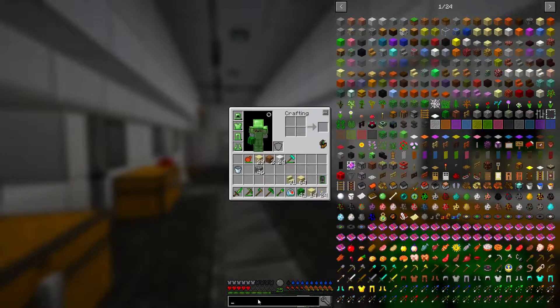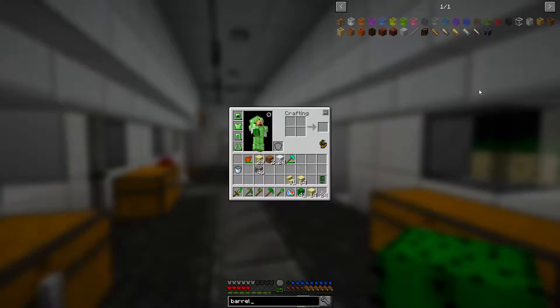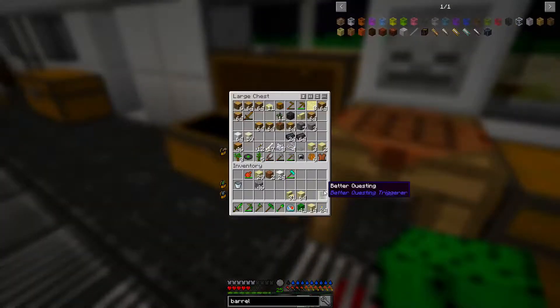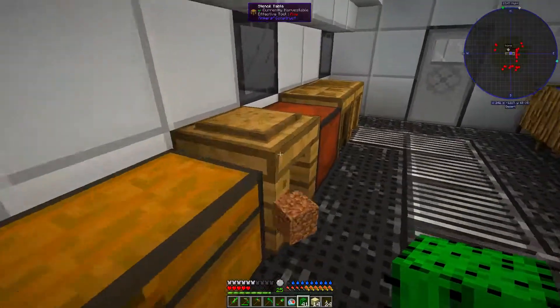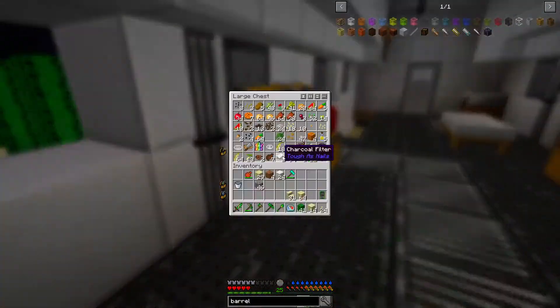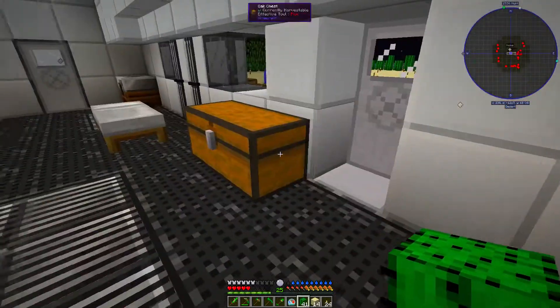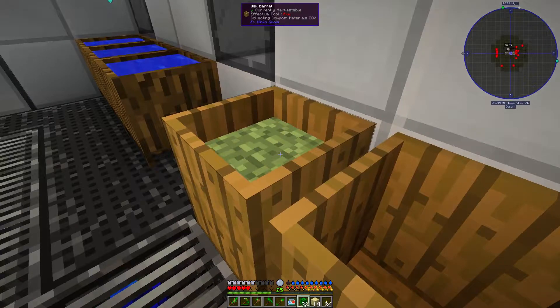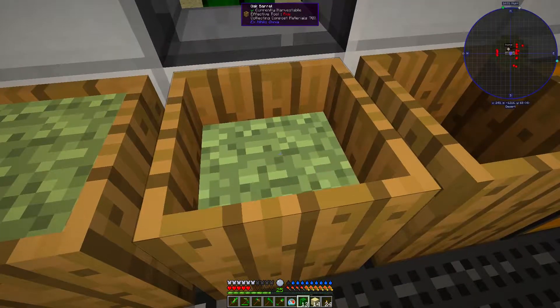So what kind of barrel can I put lava in? In my test world a stone barrel worked. We need stone slabs and straight-up stone, so let's do that real quick. We've also been making seared brick, and we will be able to make a smelter soon. We need six slabs and then six more, so 12 should do — let's just go ahead and do 16. There's two pieces of coal for that.